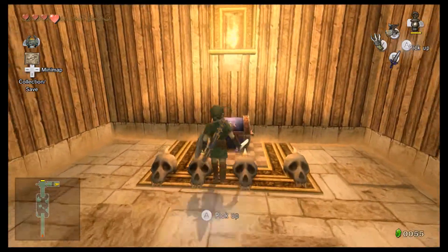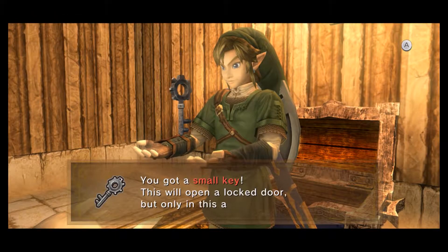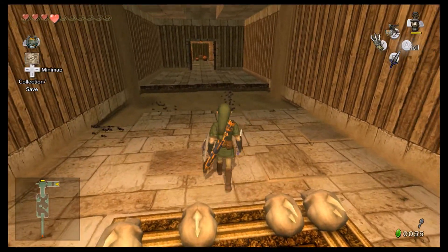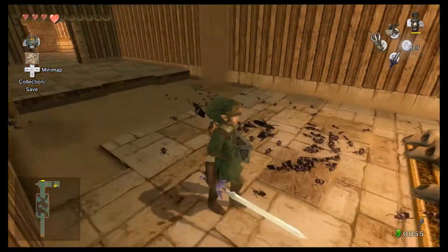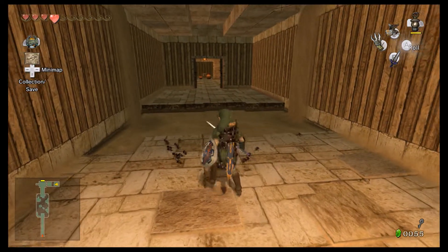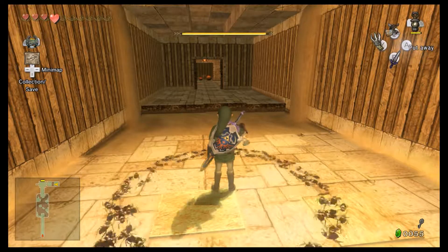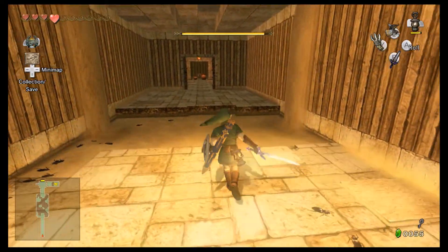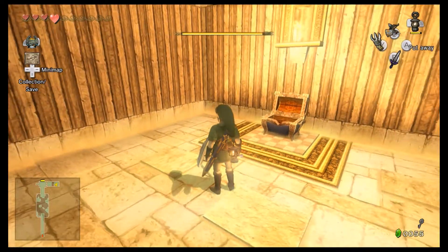I believe that here there is something we need — I think it's a key? Although there's a locked door, so yeah, it is a key. We have to deal with these things this dungeon — I don't know their name, their name is up on screen now. I didn't actually know that you could do this, but apparently you can just use the lantern and it'll make all of them go around you, and then you just spin attack and they all die.